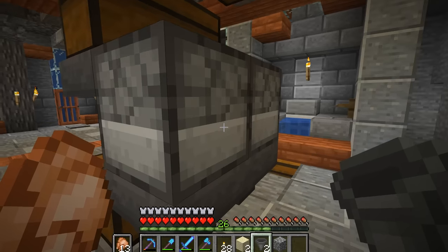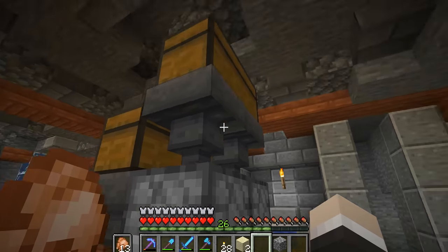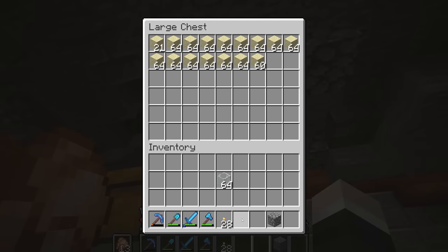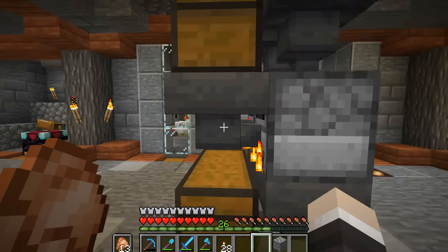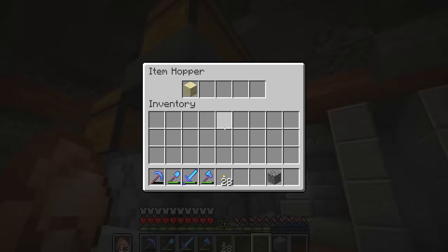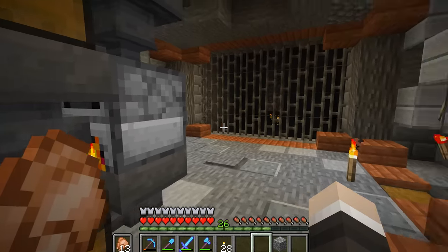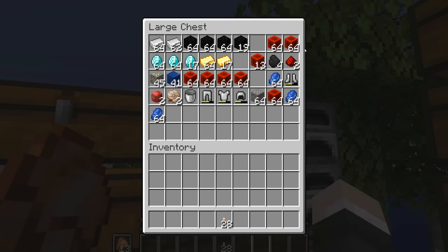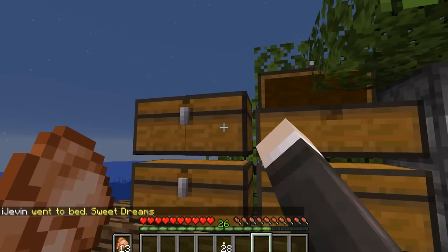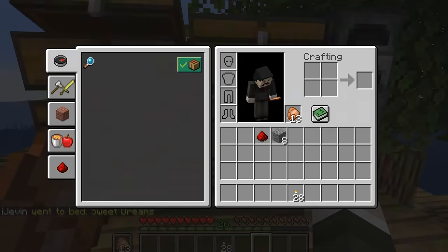Whatever we're planning on doing in the future it's going to involve quite a large quantity of glass, so I'm going to set up a small super smelter right here and get it up and running. All the items are making their way in nice and quickly, and that's going to be going overnight. I'll go AFK, load up the slime farm, load up all the other farms, and hopefully we get a ton of resources.